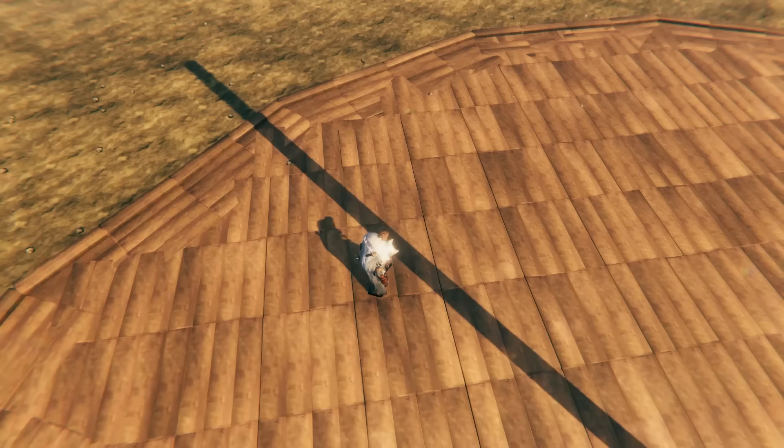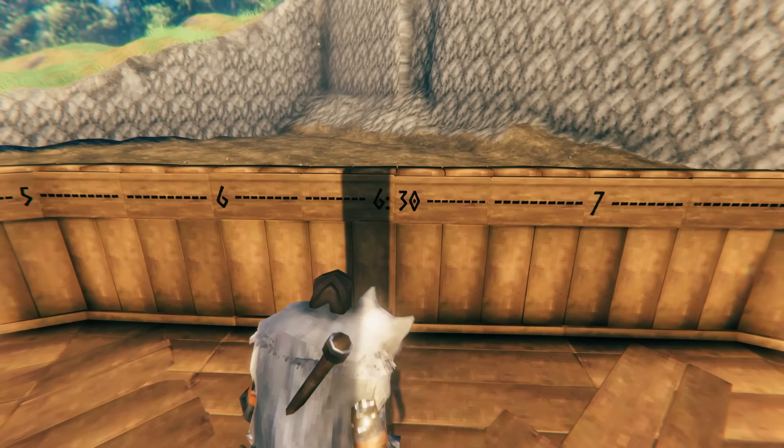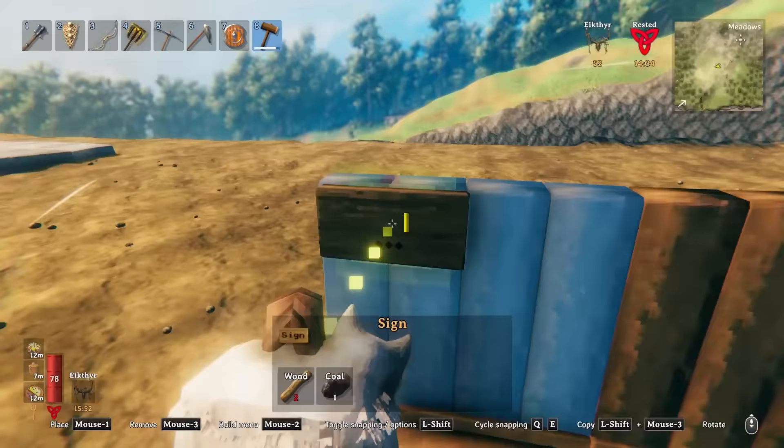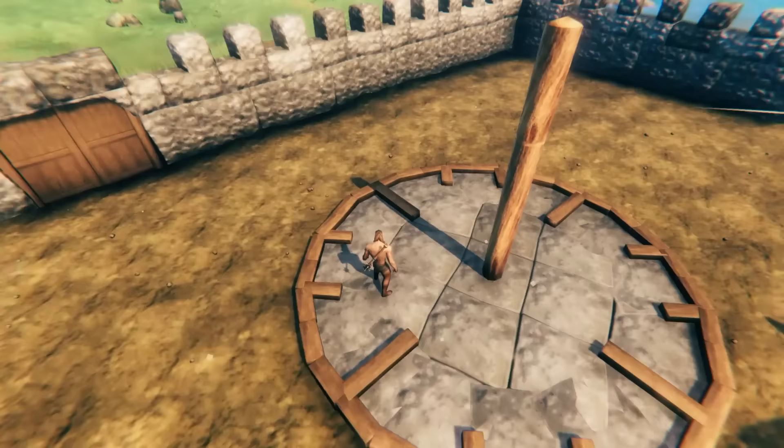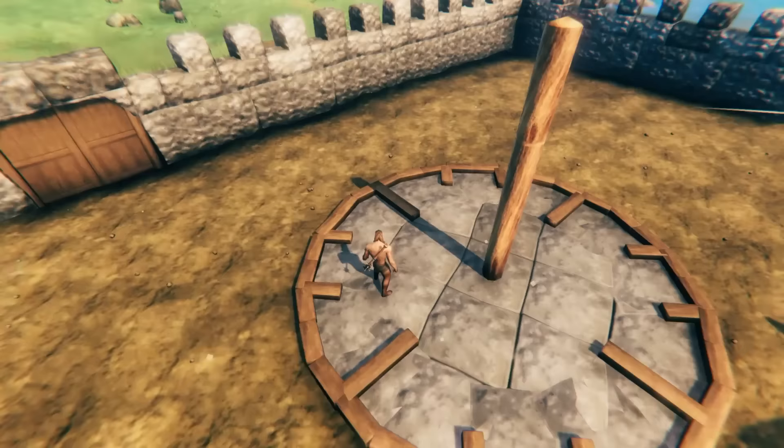Obviously the bigger your semicircle, the taller your pole needs to be to reach the point with the shadow. Keep in mind that the shadow will be shortest in the middle — so if it reaches in the middle, it definitely reaches everywhere else too. With a big sundial you just can't see the whole thing at once, so you need some kind of time indicators along the way — some numbers, just like a real clock.